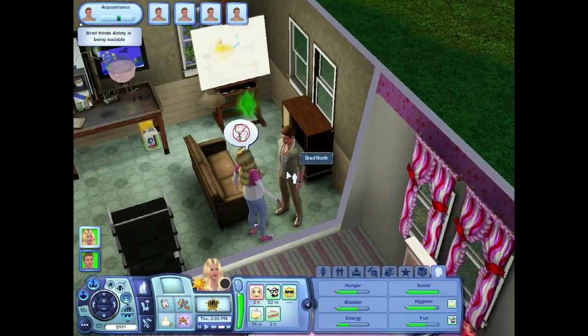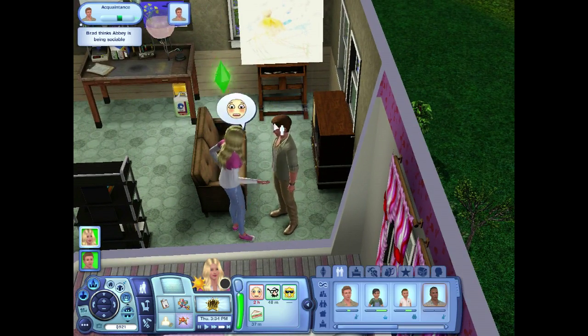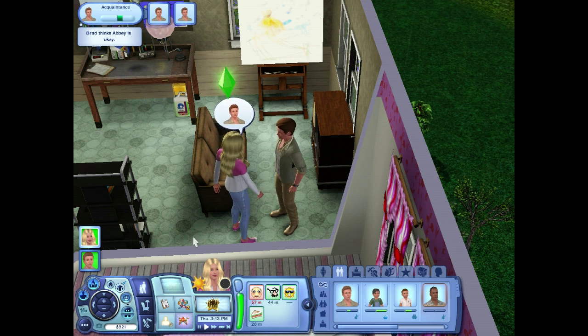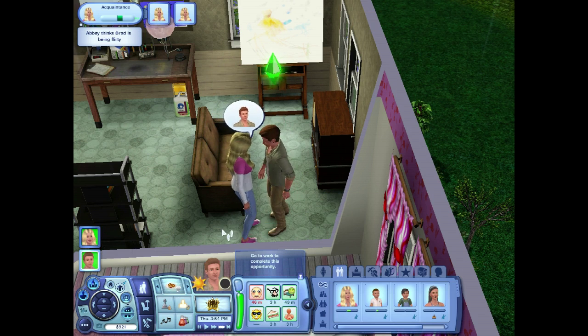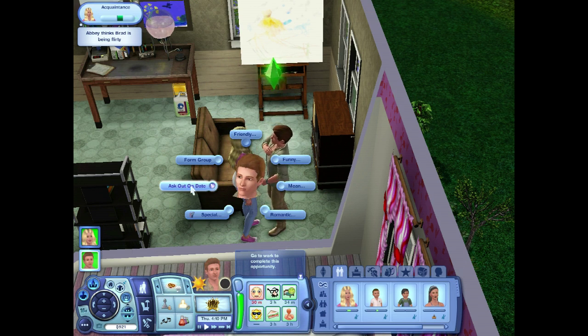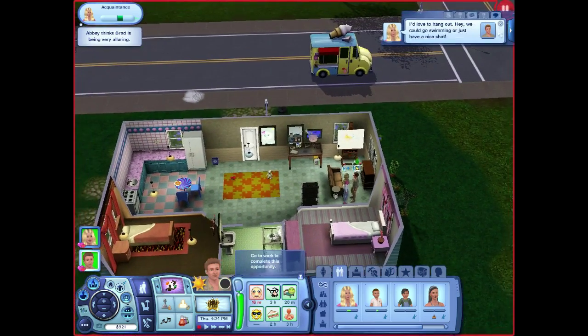We should probably get to the fair, but I want this to be a date, so I'm going to get that relationship up — it's really low. Let's go ahead and romantically compliment his appearance and personality. He's into it. Let's do a pickup line, get it to the level, ask him on a date. She said yes — perfect, we're going on a date.